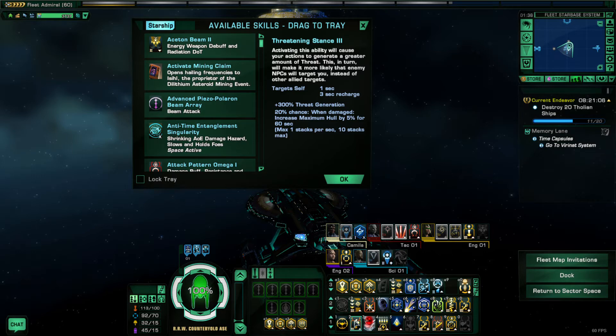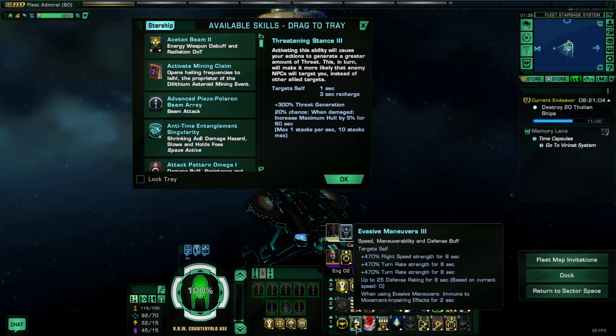Ability number two is called Evasive Maneuvers. This ability comes to you very quickly in the game at about level five and it's great for moving around as well as survival in a pinch. It gives you flight speed, turn rate, and a little bit of defense rating depending upon your engine power — which for tanks can always be super low. But the really important thing when it comes to survivability is that whenever you use Evasive Maneuvers you're immune to movement impairing effects for two seconds.